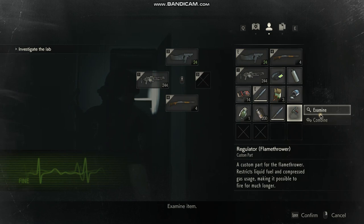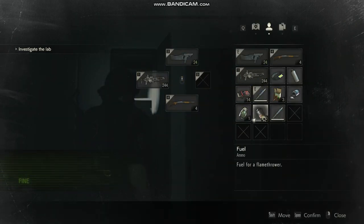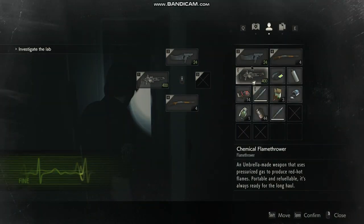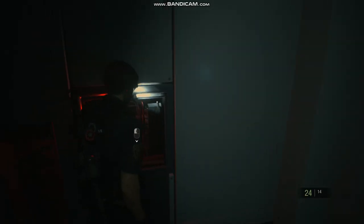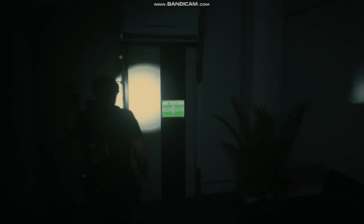Oh, that's a regulator for a flamethrower. Looks like they're going to reload, by the way. Alright, let's open the next locker. Let's see if there's not a body in it. Oh, it's empty. Can't use that, so we're moving on.